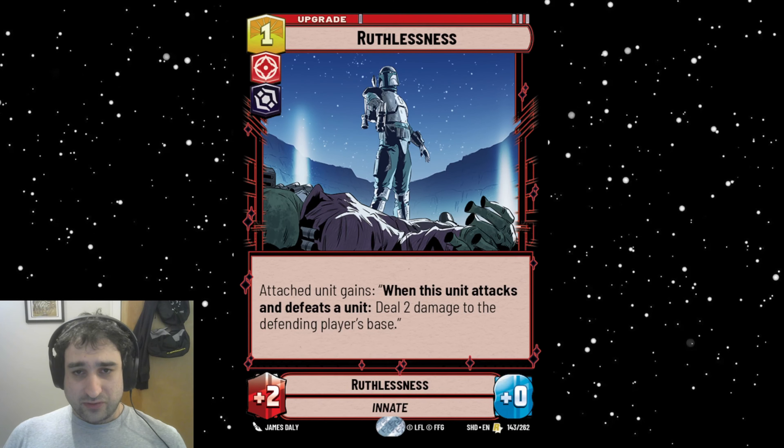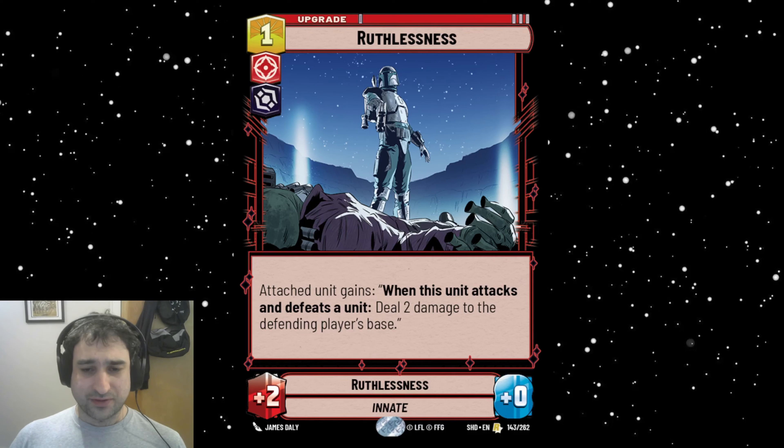Ruthlessness is a one-cost red villain upgrade. It gives the unit plus two/plus zero, and the attached unit gains: when this unit attacks and defeats a unit, deal two damage to the defender player's base. I don't really like this. It's trying to be a very aggressive upgrade, but it's telling you to attack units to deal base damage while not giving any health to help with unit trading. Upgrades without health are also more susceptible to getting blown out by removal or unit trades. This seems slow and counterintuitive — I'm going to pass on this at least for now.